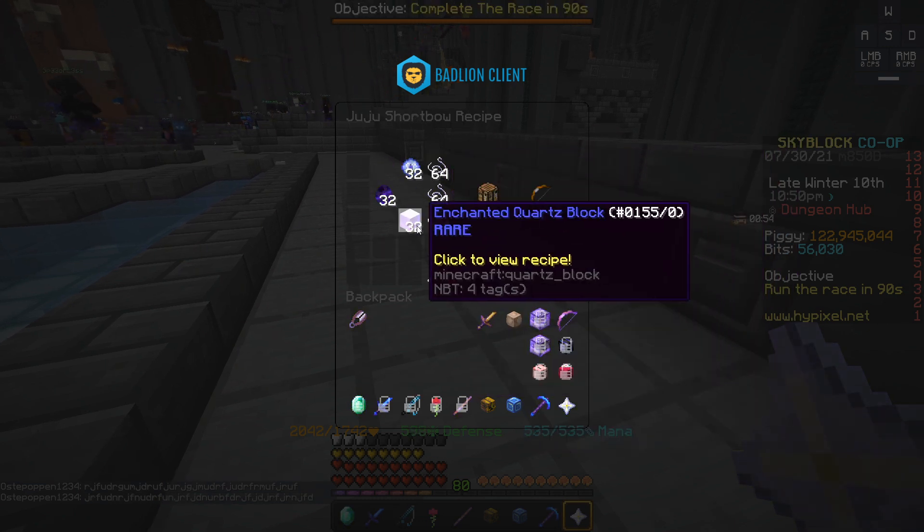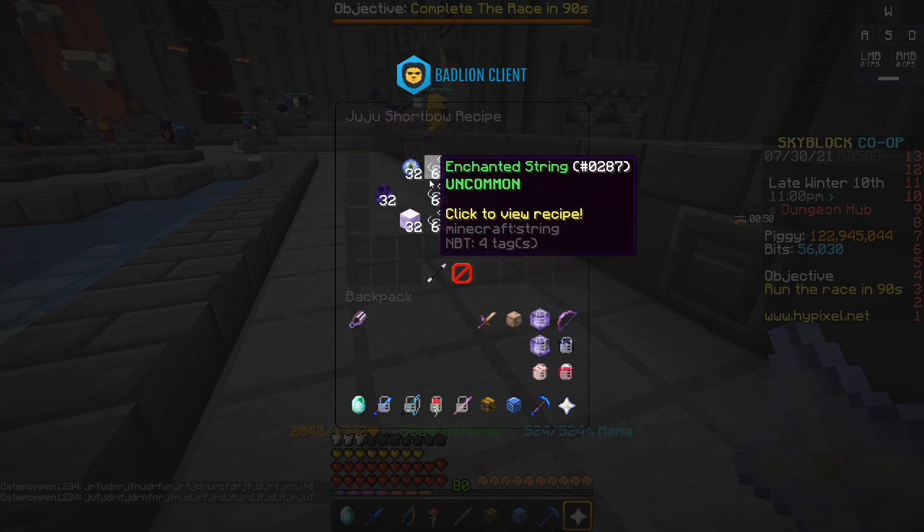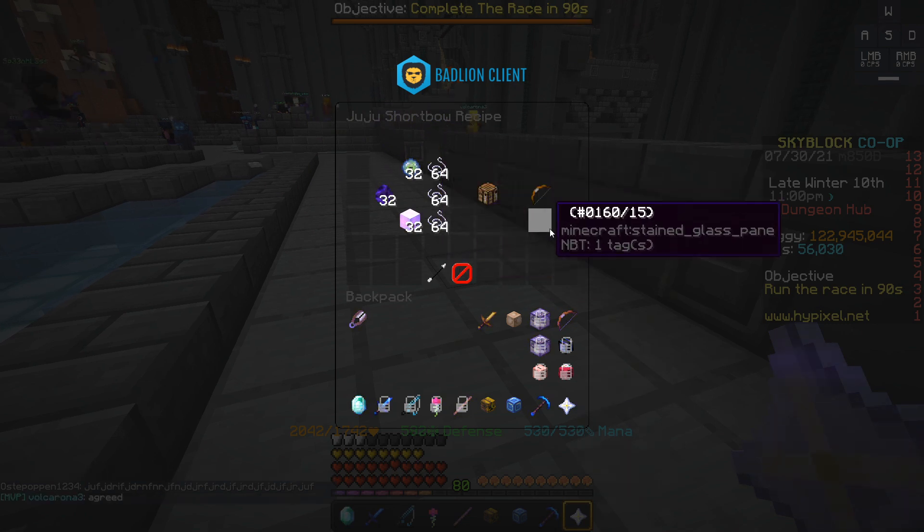To craft it, you need three stacks of enchanted string, a stack of enchanted quartz blocks, eyes of ender, and null voids. I've got about 120 million coins to spend and it should end up being profitable.